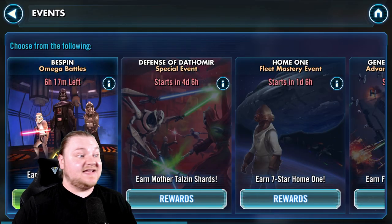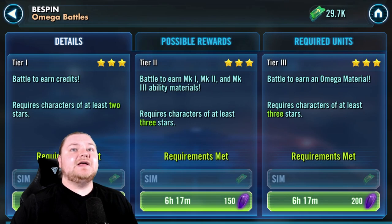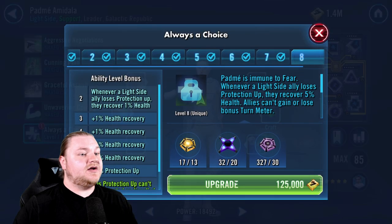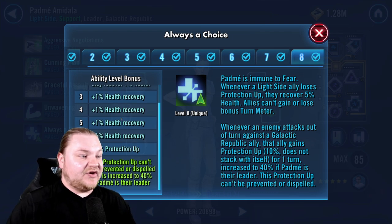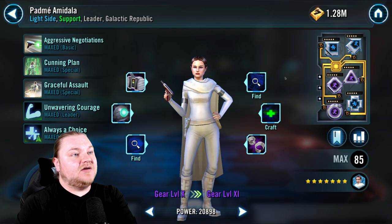That Zeta is ready to be applied to Padme Amidala, so we're going to go do that right now. These Omegas are what reminded me of that. Let's pop over and apply it. Not every day you get to apply a Zeta. Done! This protection up can't be prevented or dispelled and is increased to 40% with Padme as a leader, so we're going to get a lot more protection up with her.